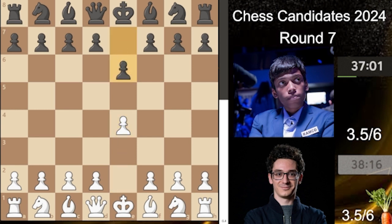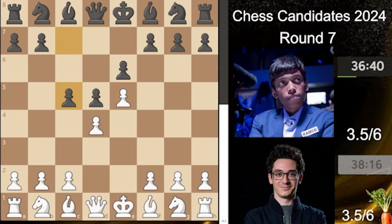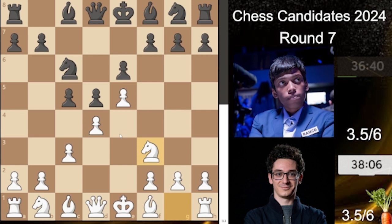A surprise on the first move — a French Defense. The French Defense is of course a very solid way for black to play, but it's not one of the more common choices at the highest level. We have d4 and d5, and then the Advanced French with c5 — a very typical idea to challenge the center. Now c3, knight to c6, and knight to f3. Everything so far is very well known.